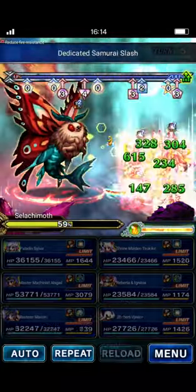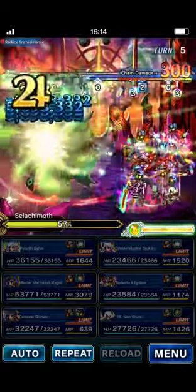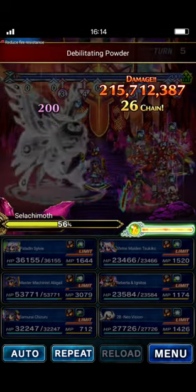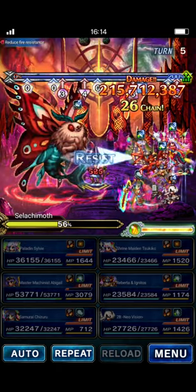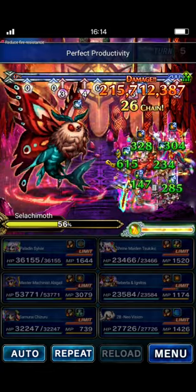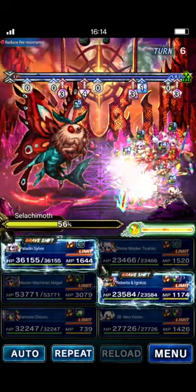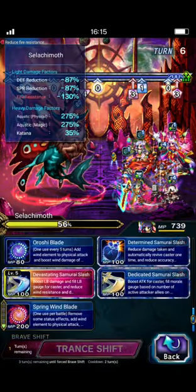Chizuru will tag-chain here, but it shouldn't be enough to push 50%. On this turn we're pushing the threshold because we want to reset the rotation — otherwise it does that Chimeric Rage, and that's kind of a dangerous turn to have going on. So we're going to push the threshold now. It doesn't have any Defense and Spirit buffs up either, so it should be fairly easy to push.